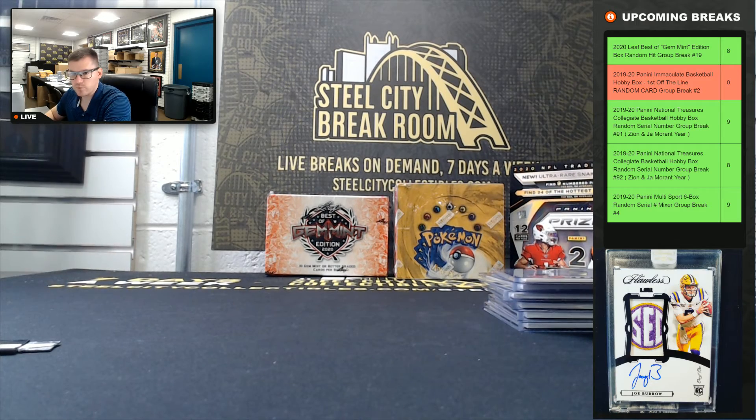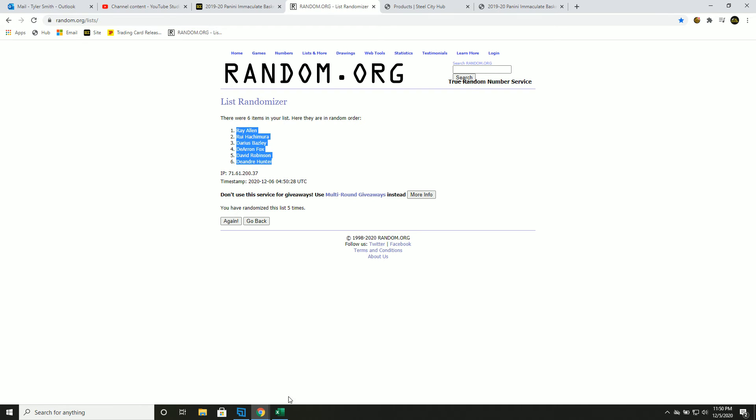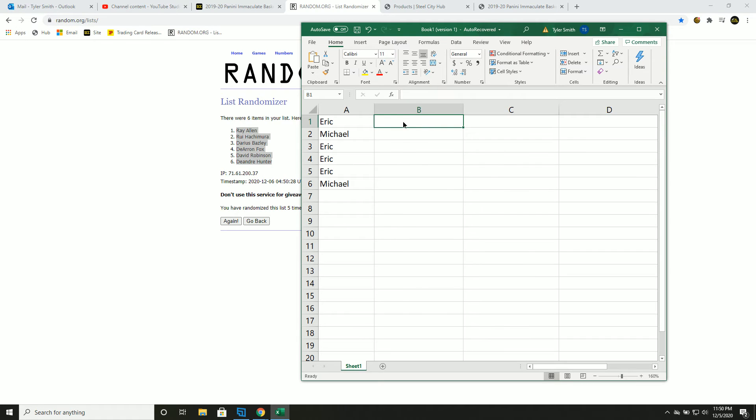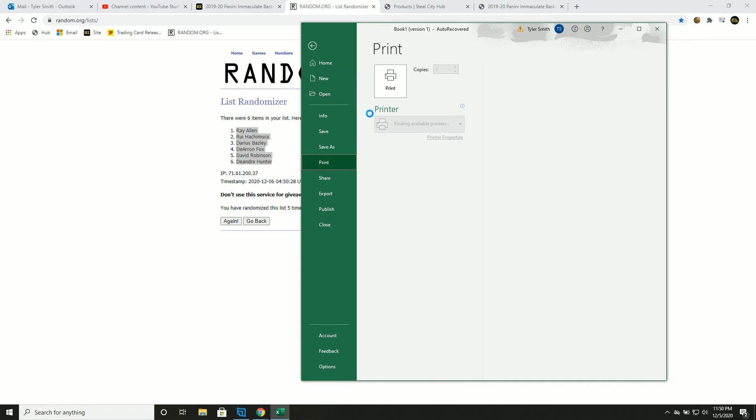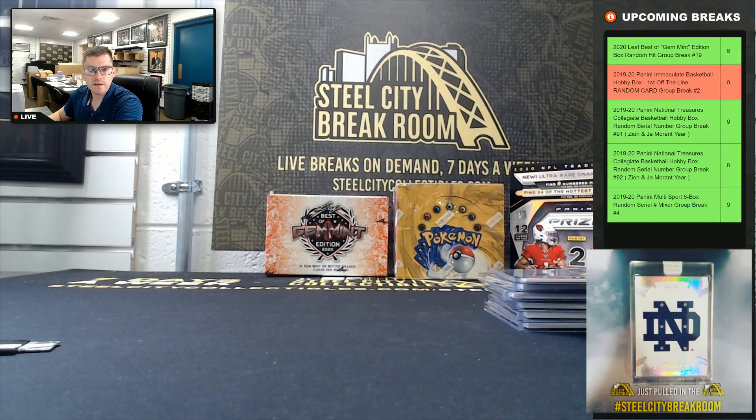All right, five times we'll match them up — one, two, three, four, and five. Eric gets Ray Allen, Michael gets Rui Hachimura, Eric gets Darius Garland, Darren gets De'Aaron Fox, David Robinson, and Michael gets DeAndre Hunter rookie. Thank you, you two — I'll see you next time!